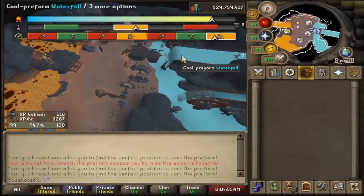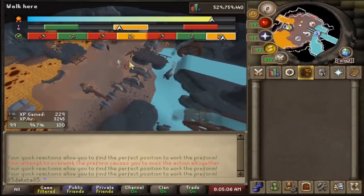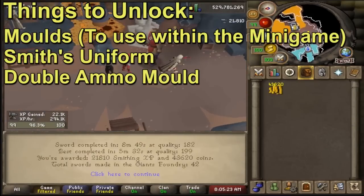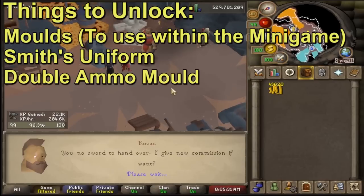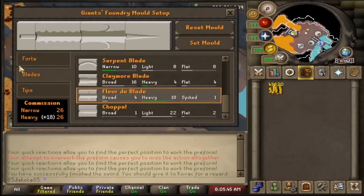The amount of time that you want to spend on the foundry is up to you, and exactly how many bars you're going to use here also depends on if you're not messing the quality up at all - as you unlock molds from the store you get even more quality per sword. I suggest getting the smith's uniform and the double cannonball mold since I will be bringing up both of those. If you don't want to spend that much time here, you should at least knock out 60 smithing so that you don't have to pay the foreman at the blast furnace anymore.